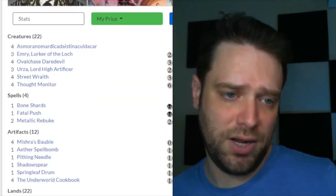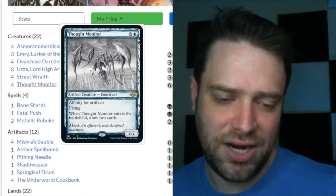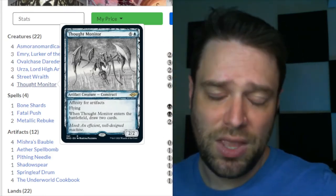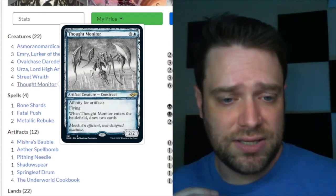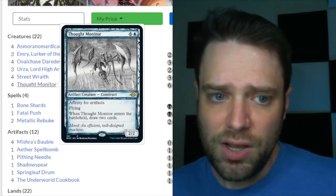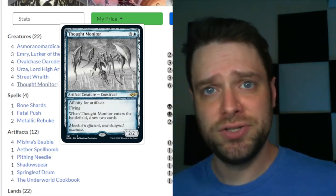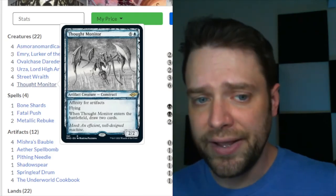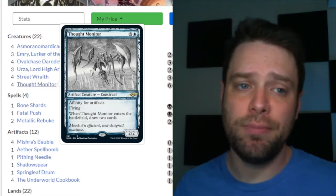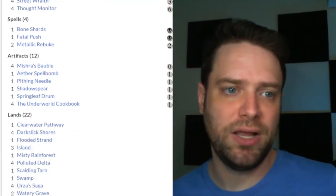Thought Monitor is another new card from Modern Horizons 2 — a seven-drop on paper, but don't be fooled. It's a 2/2 with flying and affinity for artifacts, so its cost is reduced by one colorless for each artifact you control. There will be lots of games where we cast this for just one blue and draw two cards when it enters. We can also reanimate it with Emery Lurker of the Lock.